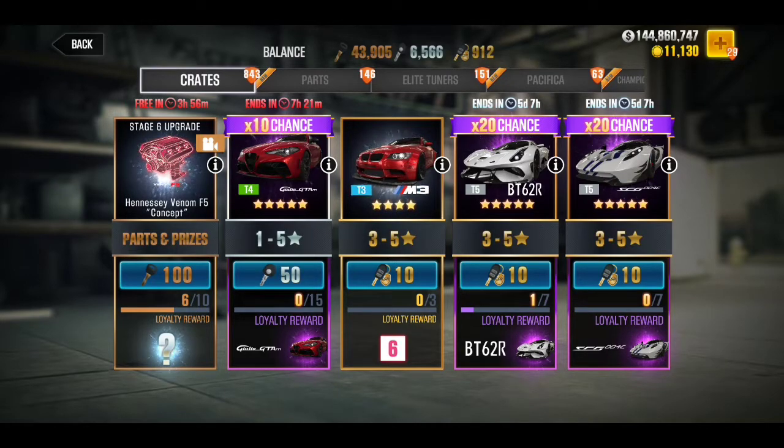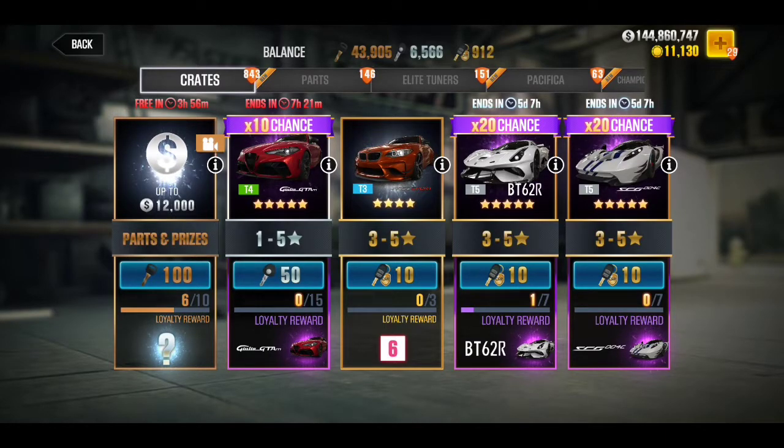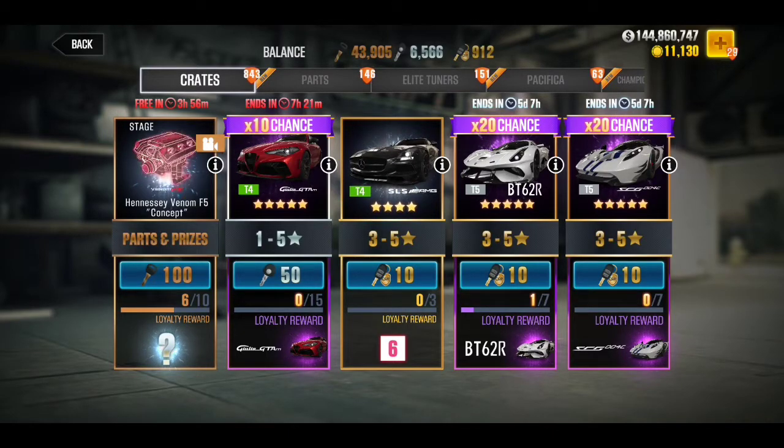It says 20 times chance to get the BT62R, but I somehow don't believe that it's true because last time I was doing an event and it said 20 times percent — whatever, 20 times chance to get the car — and I didn't get the car. I had to spend up to the amount to get the loyalty reward when you get the car.